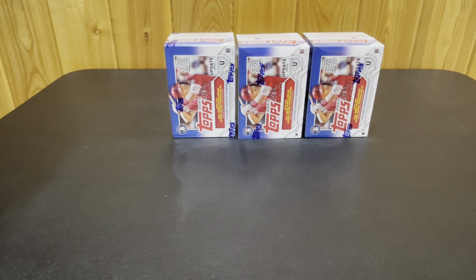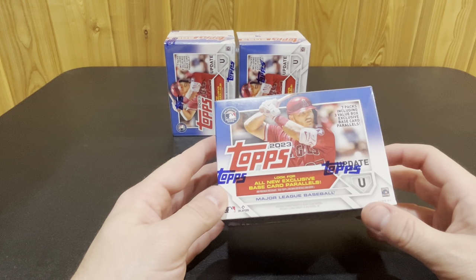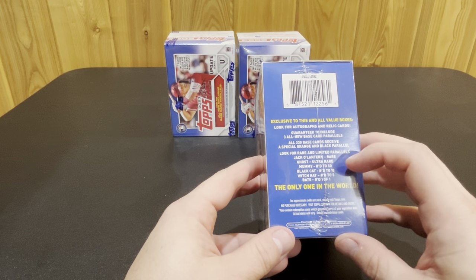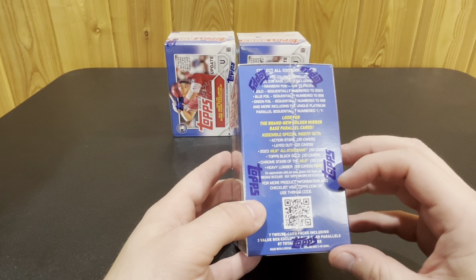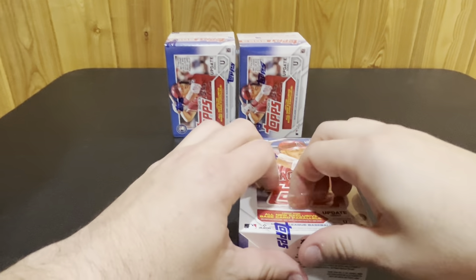Hey, how's everybody doing tonight? I was at my Target and I saw they had some of these 2023 Update blasters, and in honor of it being Halloween, I thought I'd open up a couple boxes here to see what Halloween inserts we get, since those are randomly inserted in these boxes. We're gonna look for seven packs, three value box exclusive base card parallels, and you have the opportunity to get jack-o-lantern, ghost, mummy, black cat, witch hat, bats, and then the other action cards — All-Star Game, Black Gold, Chrome Stars, MLB Heavy Lumber — and then other opportunities for case hits. Let's just take a look and see what we get out of here.